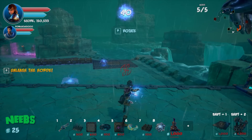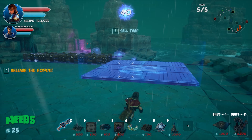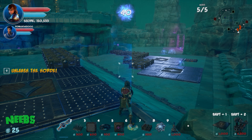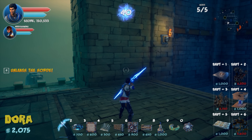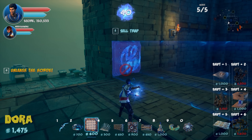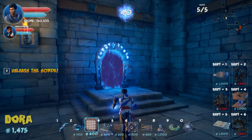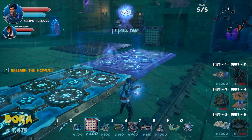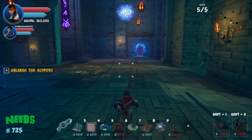Archer placed. Spike tax paid — only 300 for a spike. Dralis has 1,000 left. He spends it looking ahead — placing a dart trap upstairs near the rift for the first corner enemies will hit. Simon thinks that's smart placement.